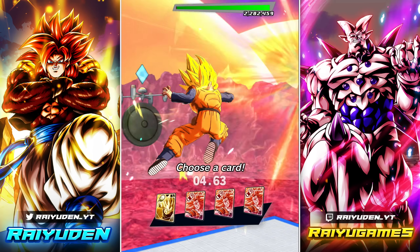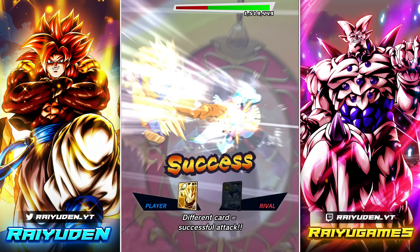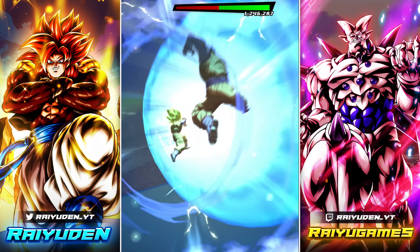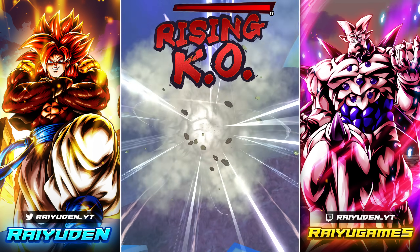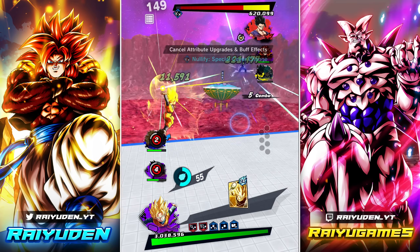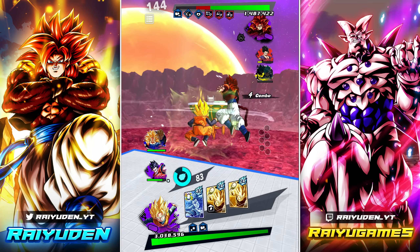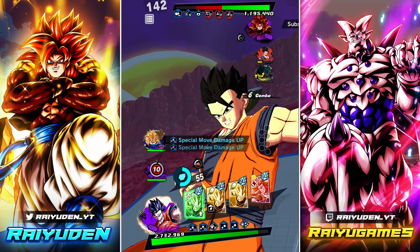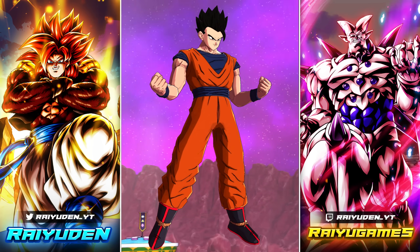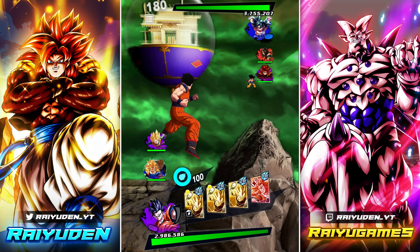Get him, Goten, go! Get him, Goten, go! Get this movies unit out. If you one-shot him, I'll praise you forever. Just one-shot him. Boop. Oh, GT? This is a spooky team. Very spooky.